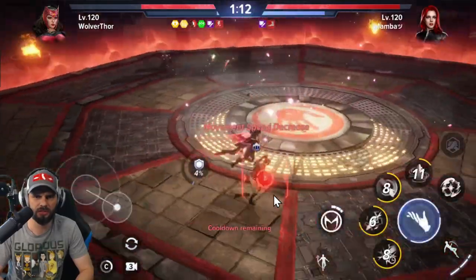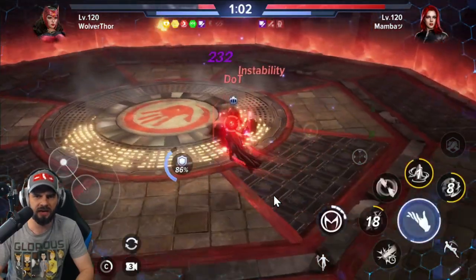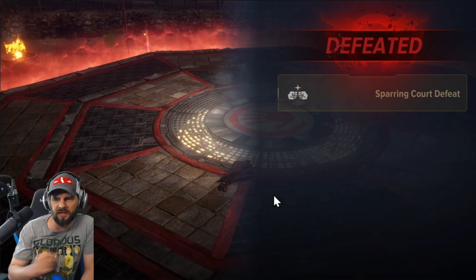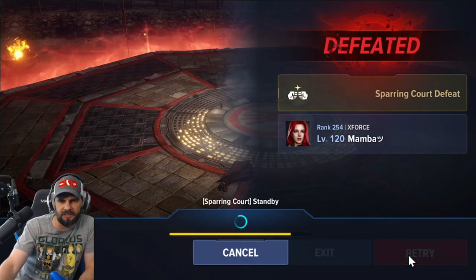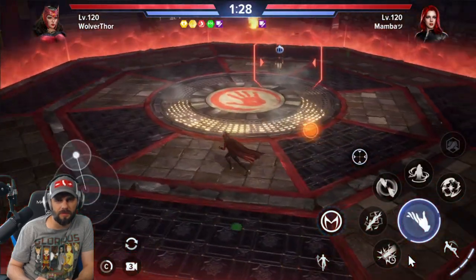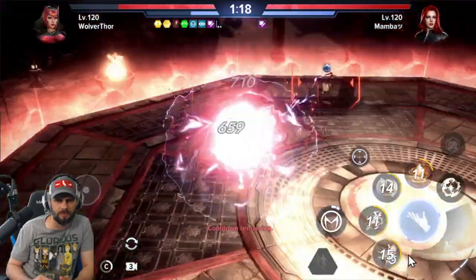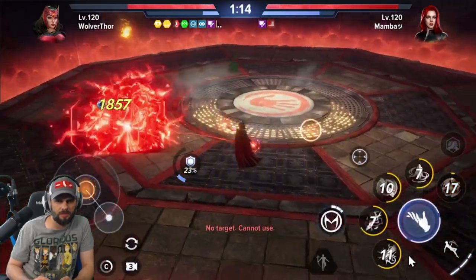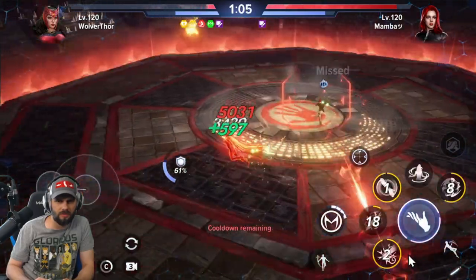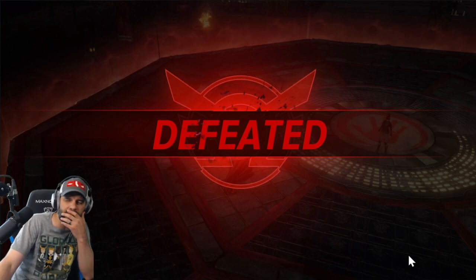Hit the wrong button early in the fight — got the slow off at least. I'm getting smoked right now, barely doing any damage at all. Look at the damage difference — he did way more to me than I did to him. That's a serious problem. We'll retry. The damage output is eek — nowhere near enough. Some of these abilities just take too long to execute.